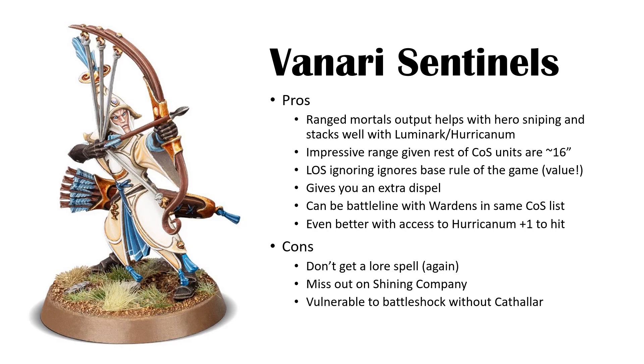The list I've been running uses 20 of these guys, so you're typically getting six mortal wounds anywhere on the board — because of how good their range is, you can basically take off a character in a turn. It's not hard to make back the 280 points. The best thing about playing them in Settler's Gain is that when you take a Hurricanum and Luminarch, you get significant ranged mortals and a lot of armies struggle against that.